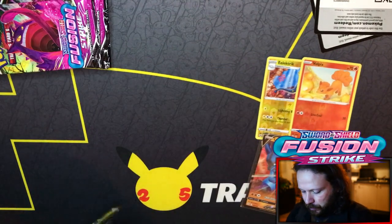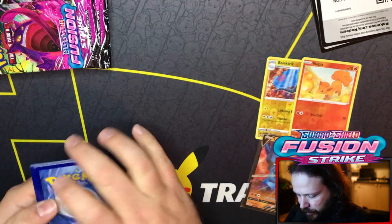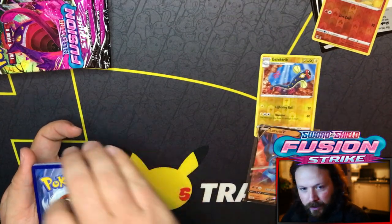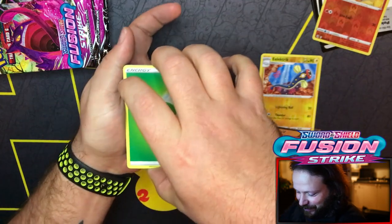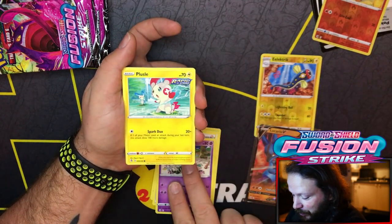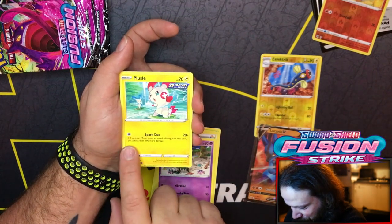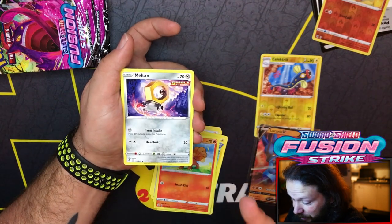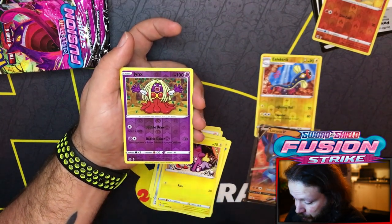Bolton Pack next. Hoping for something crazy. Four cards to the front, I'm gonna go with fire, I'm gonna go with steel. And it's Leaf. Eldegoss, Perserker, Fusion Strike Energy, Sandgast. Plusle - yay! We got the other one now. That's good artwork. Plusle Spark - if one of your Mew is used during your last turn, it does 100 more damage. Vulpix, Meltan's in here! Is it different artwork? Yeah, it looks like a variant art. Jinx reverse.